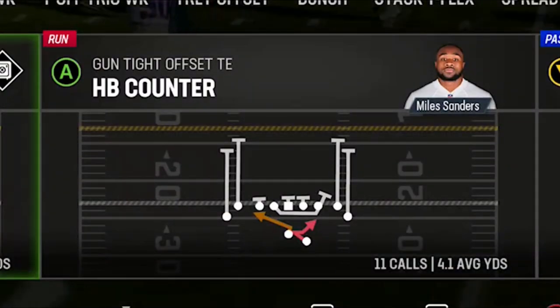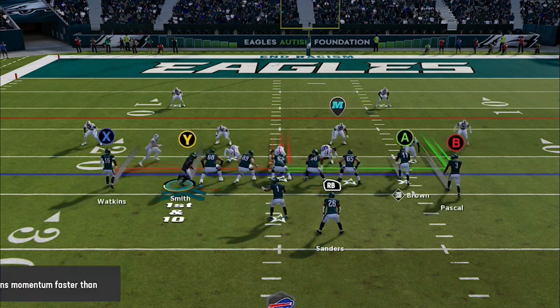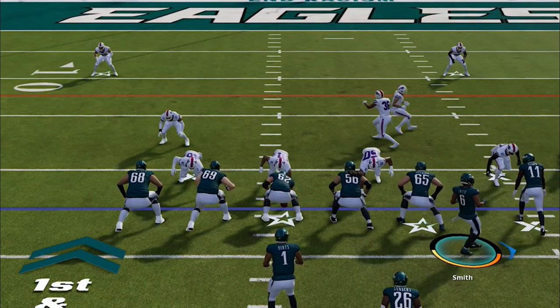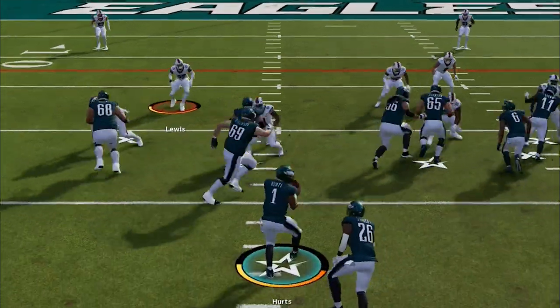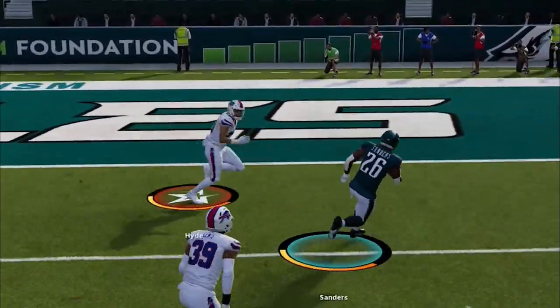Now that I am close to the red zone, I'm going to start running the ball with the halfback counter. There's two ways that you can get a huge advantage with this run play. One way is by motioning across the receiver into a bunch like this, which you can really do to either side of the formation, and just watch how the blocking sets up as we get into the end zone, almost untouched from 23 yards away.